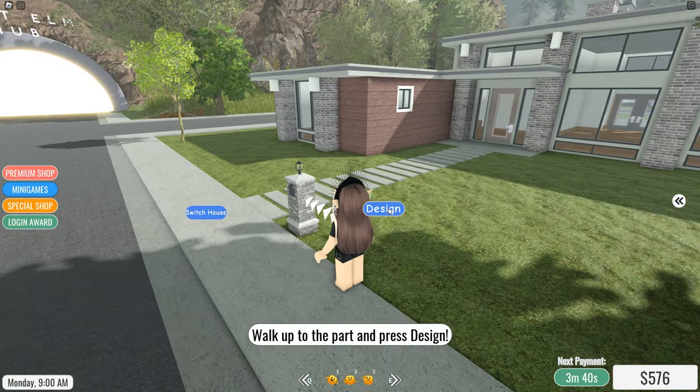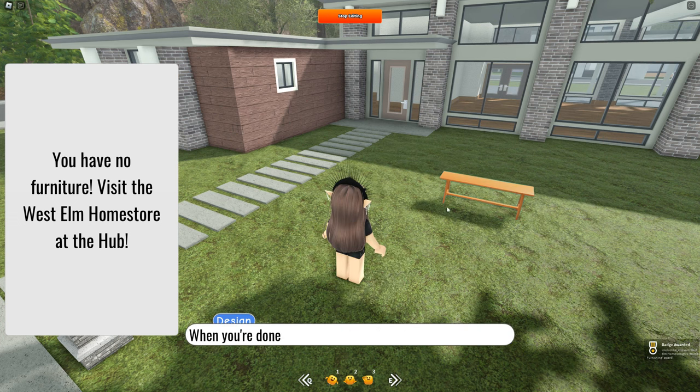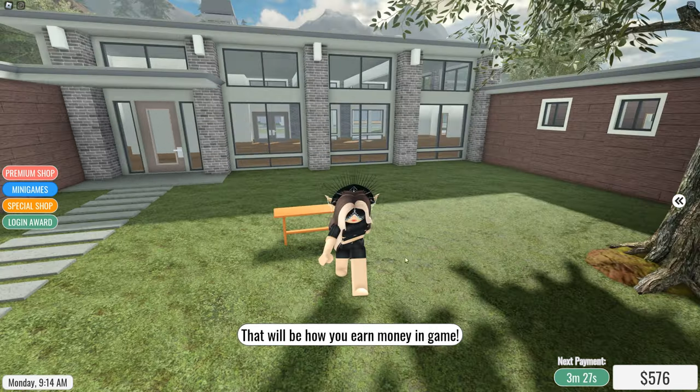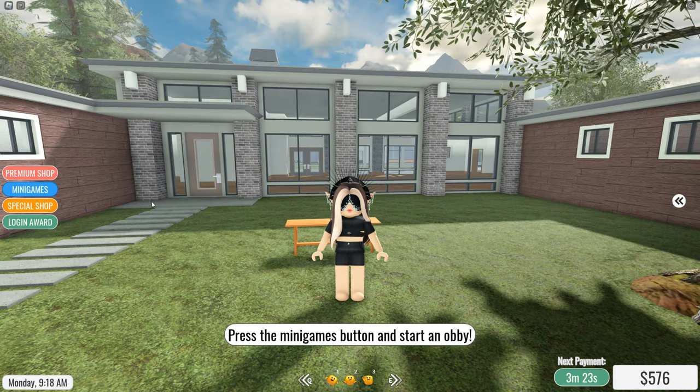Now I need to click on Design and place this table somewhere. Just click Stop Editing. For home furnishing design, I think we just get the flower plant or something like that — a tall one.